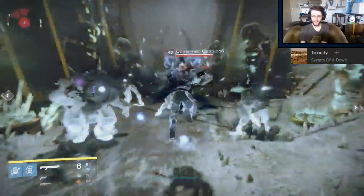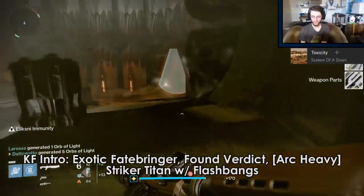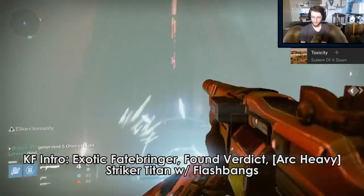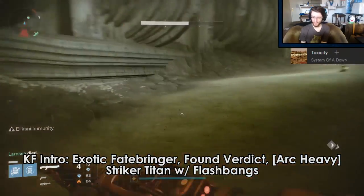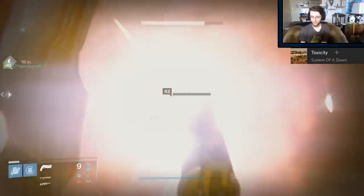King's Fall — for the opener, I prioritize arc damage for the Centurions in the middle where you need to dunk the relics. So Exotic Fatebringer, Found Verdict, and any arc heavy that I have, along with Striker Titan for blinding grenades, just makes the middle way easier to deal with.